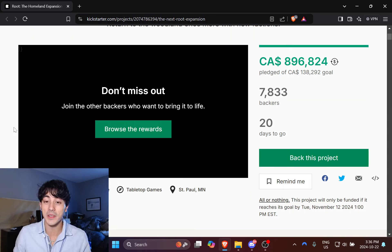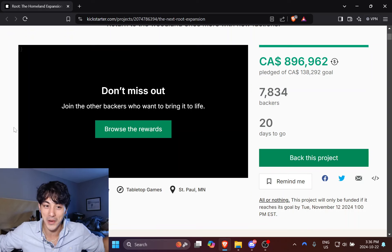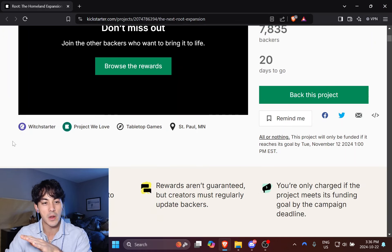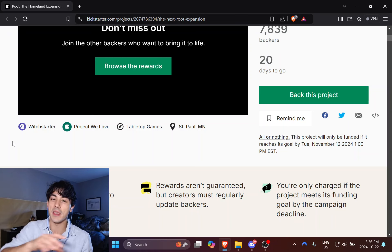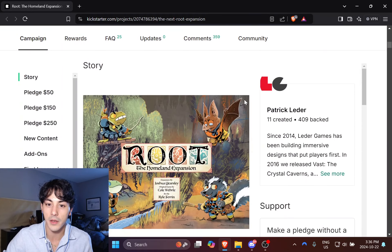And just today we got news that we're getting the third faction, which is going to be centered around skunks — so now I've got my whole wish list. But it's also a sort of Vagabond replacement, Vagabond-adjacent faction. I think it's really clever because the Vagabond has its dedicated fan base. I'm lukewarm on the Vagabond myself, but there's now something similar to the Vagabond that uses a lot of the same components, meaning you won't be using the Vagabond in games where you're using this new skunk faction — they're going to be mutually exclusive.